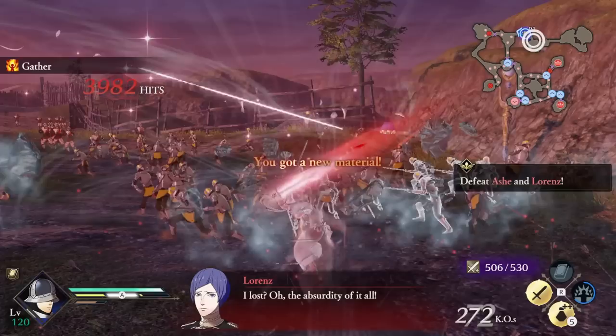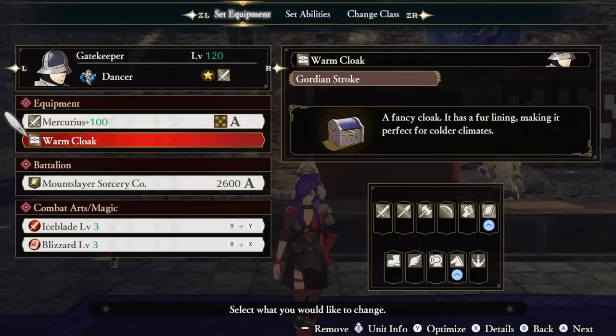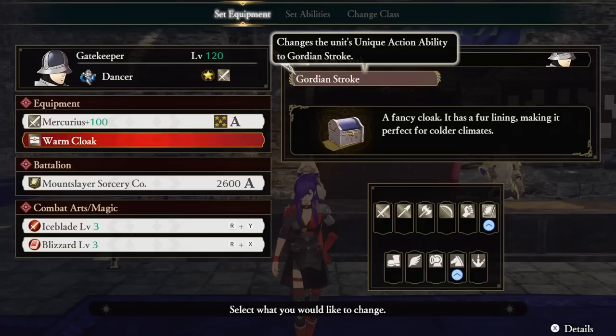Our weapon of choice for the build is any weapon with chain level 3 and boost consecutive hit level 3 — a very strong combo. For our accessory we're running Warm Cloak, assuming you have it. This is Sylvain's ability that you gain by giving him the Merc Whistle in your playthrough. Don't worry if you don't have it — Gatekeeper is much weaker without it, but the build stays intact.